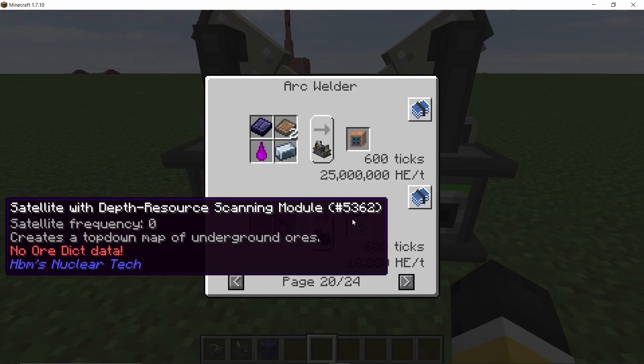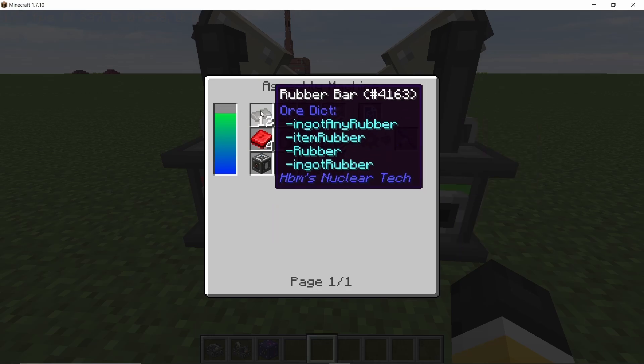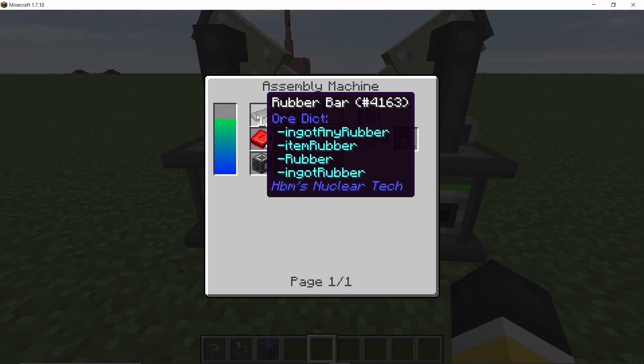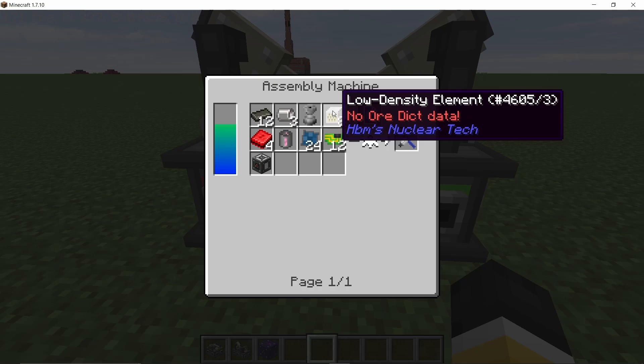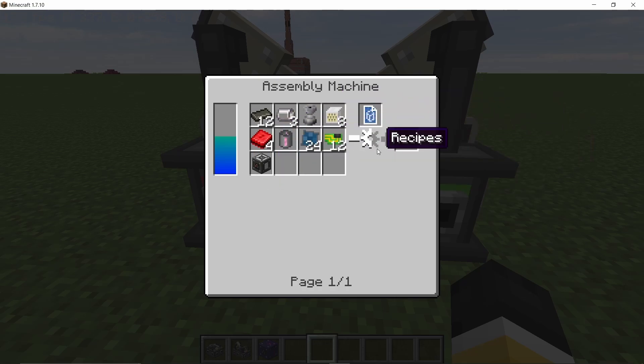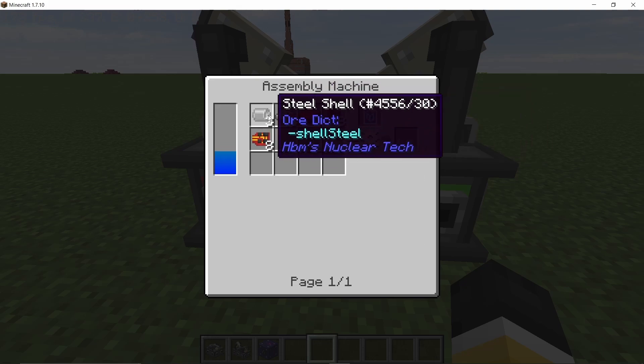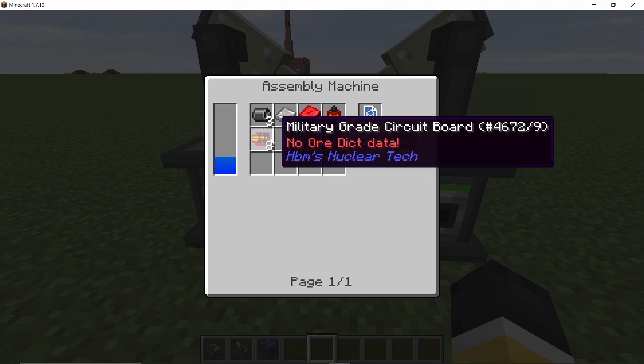The arc welder can now craft all of the satellites. The satellite is crafted with a base — which will be common for every satellite — in an assembly machine. You can see the crafting recipe here. You can also use the assembly machine to craft its component, which can then be attached to the satellite base using an arc welder. That is how all satellites will be crafted in the mod.